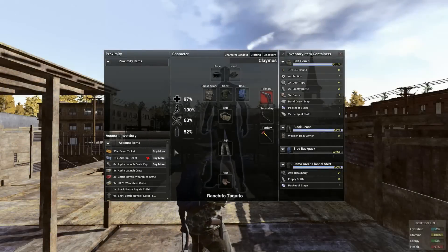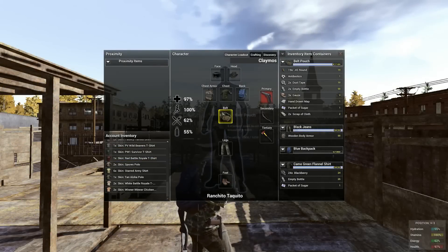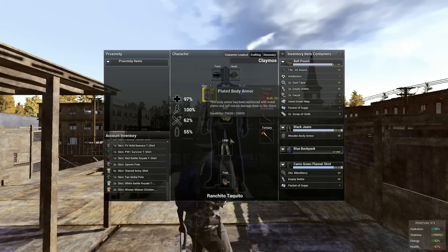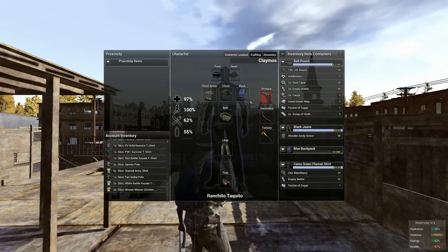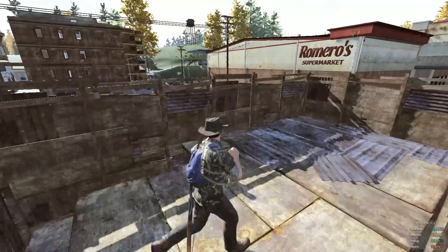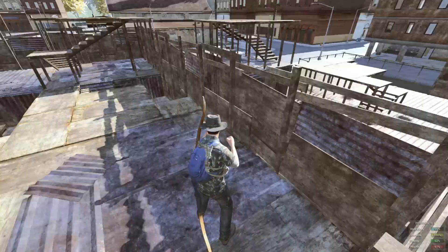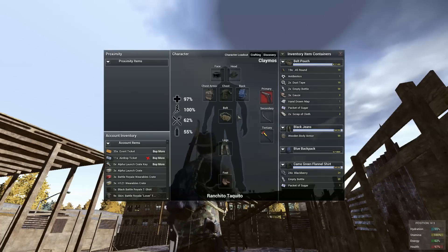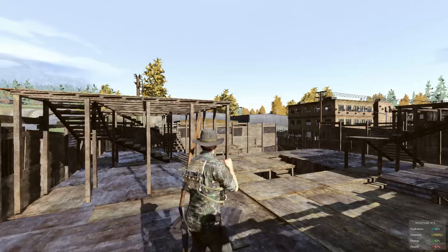What's up guys, this is Claymos. This is going to be another H1Z1 tutorial on how to build chest armor — they just added them in the last night patch. Right now they're only really effective against melee weapons: punching, stabbing. They don't really offer protection against bullets. The plated one might offer some protection against bullets, but not very much at all.